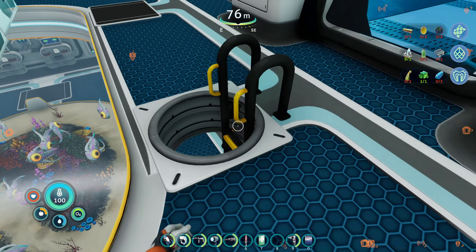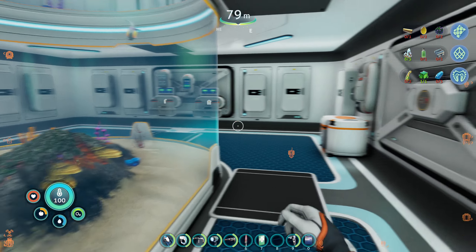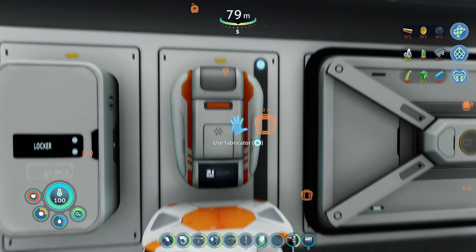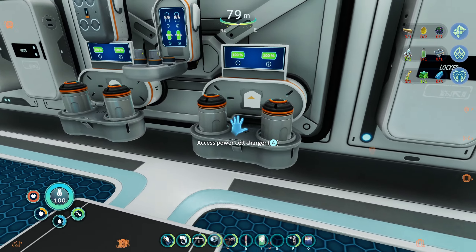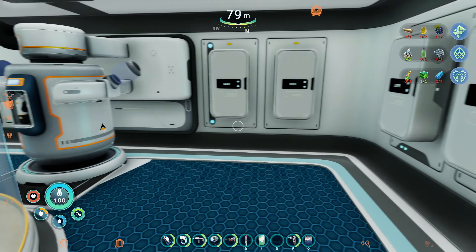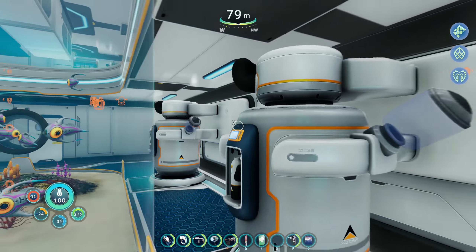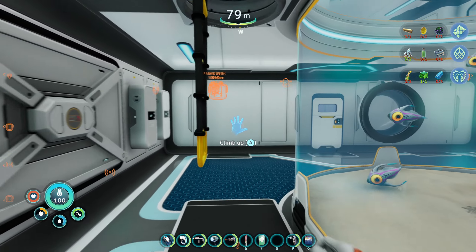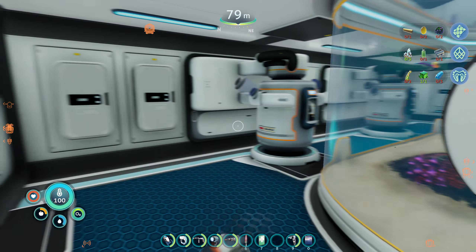If we head downstairs, this is my storage area. We got our fish stored here for when I need food. Fabricator stations here, more storage. Battery recharging stations here. That's where we get our fresh, delicious water. And then in here, powering my base is my fusion reactor — it's in here all by itself.